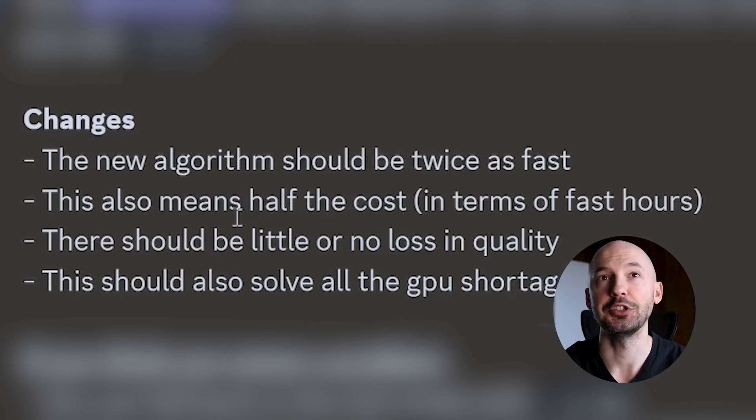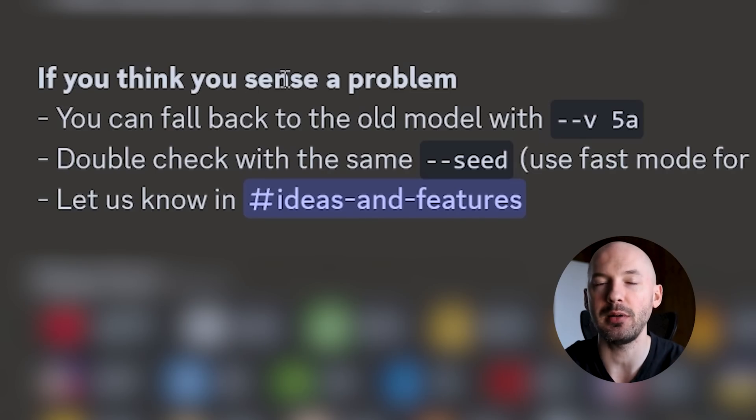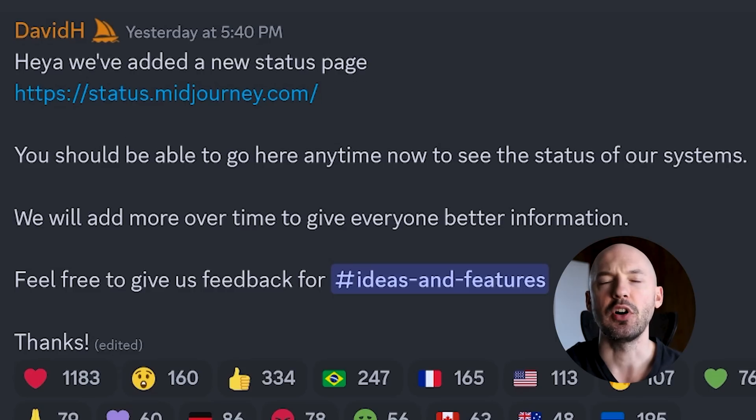There should be little or no loss in quality — emphasis on 'should.' This should also solve all the GPU shortages, which is a good sign. If you sense a problem, you can fall back to the old model with --v5a. Double check with the same seed number and use fast mode for both images. They've also added a new status page.